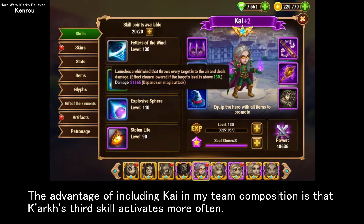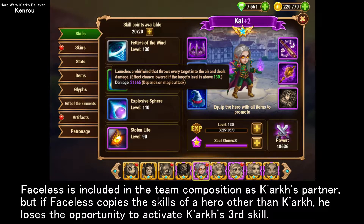The advantage of including Kai in my team composition is that Kark's third skill activates more often. Faceless is included in the team composition as Kark's partner, but if Faceless copies the skills of a hero other than Kark, he loses the opportunity to activate Kark's third skill.